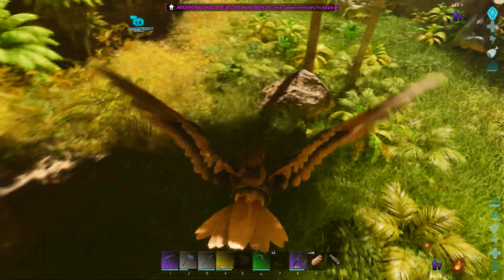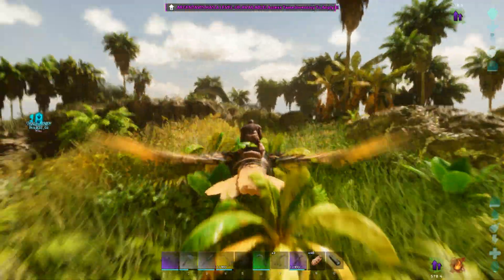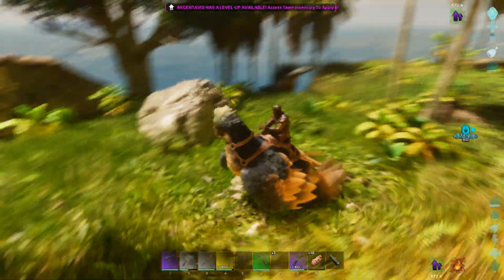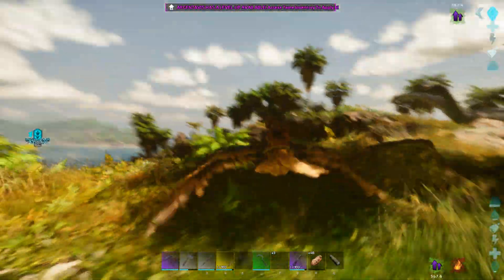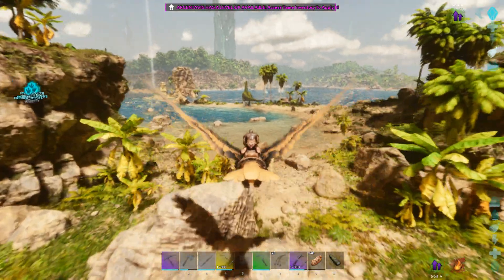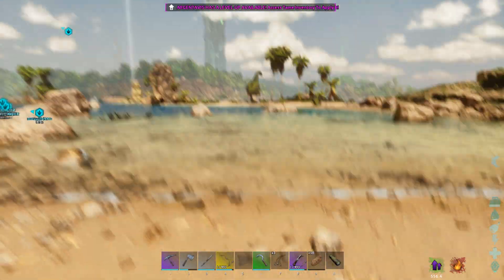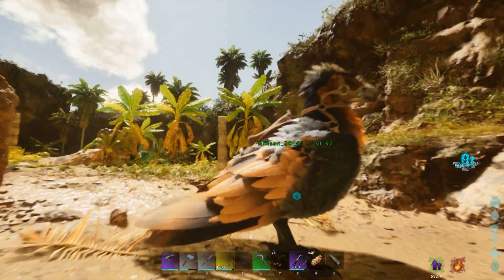I just found an explorer note — I had no idea it was there. 'Megalania's size means it is unlikely to sneak up on anyone. Unfortunately for spelunkers, it is an aggressive and dangerous creature nonetheless. Like other Varanidae, Megalania is a venomous creature. Its venom will drain the victim's effective strength and health unless cured by a rare antidote. The Megalania's prey are usually ripped apart well before they succumb to the poison's long-term effects.'